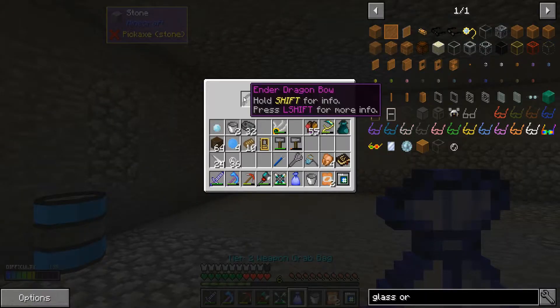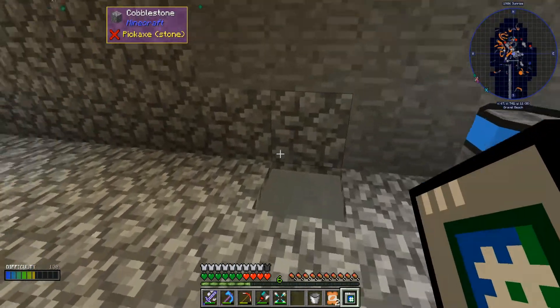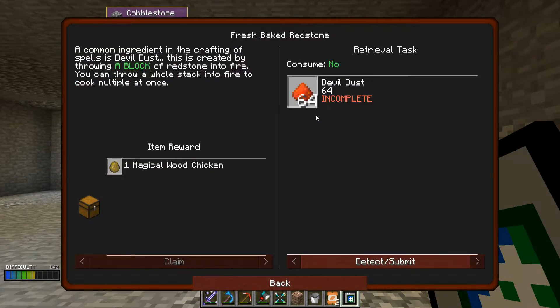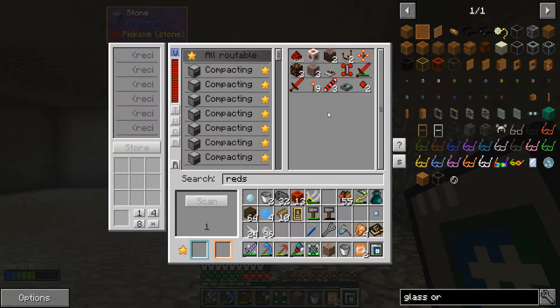Let's check this bag — an ender dragon bow, okay, nice enough. Let's request anyway. A common ingredient in the crafting of spells is devil dust. This is created by throwing a block of redstone into fire. You can throw a whole stack into fire to cook multiple at once. I've got 13. It only goes up by 1 anyway, let's go to 64. I'm going to need the flint and steel.